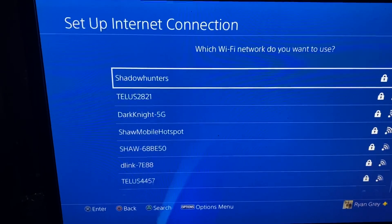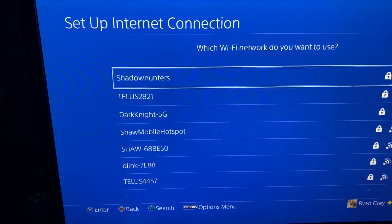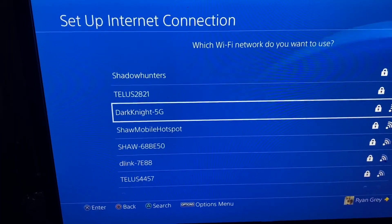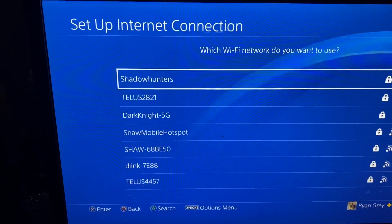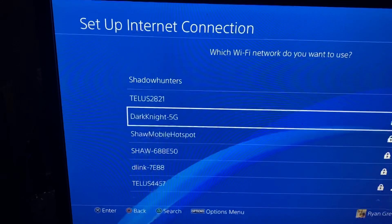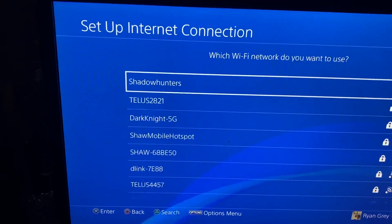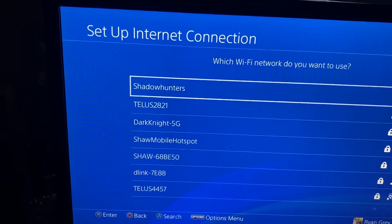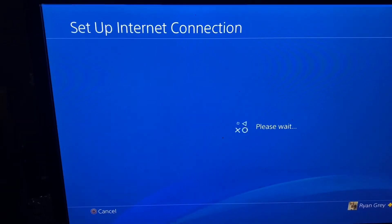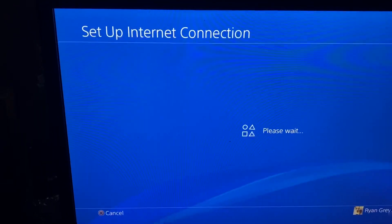Under the same Wi-Fi, I have two networks. One is Shadow Hunters, which is the 2.4GHz network, and the second is Dark Knight, which is the 5GHz network. Shadow Hunters is my main Wi-Fi — basically all my devices are connected to it. We're going to first check Shadow Hunters on the 2.4GHz network and see what the speeds are.